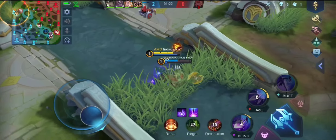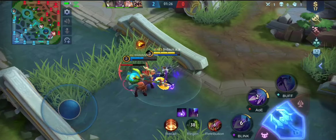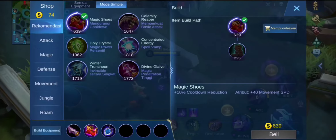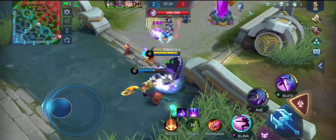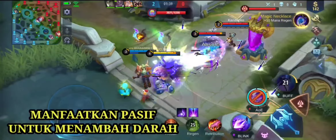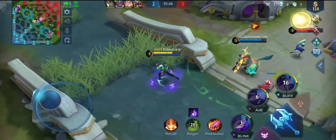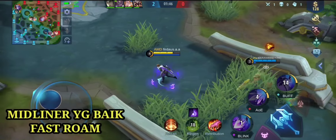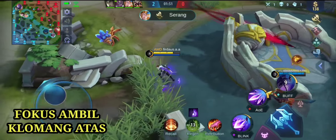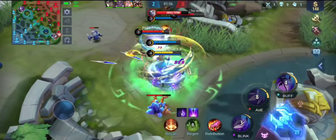Di sini kita sengaja tidak menggunakan skin, karena kita kangen dengan hero Gusion yang asli tanpa skin. Di sini kita memberi sepatu cooldown terlebih dahulu agar bisa spam skill-nya, daripada sepatu defense. Sebenarnya sebagai midlaner yang baik, kita harus fast roaming ya, seperti judul kali ini yaitu Tutorial Gusion Midlaner terbaru 2020.